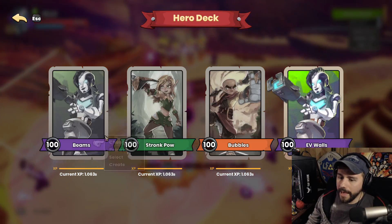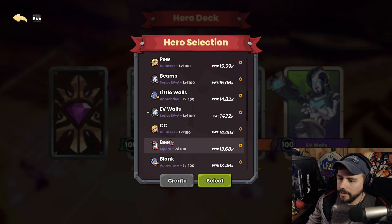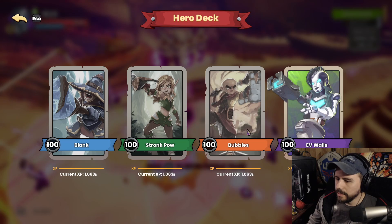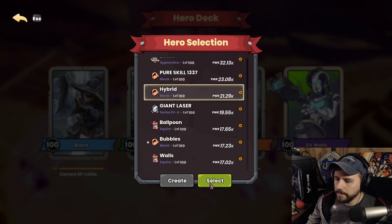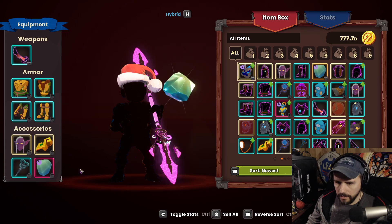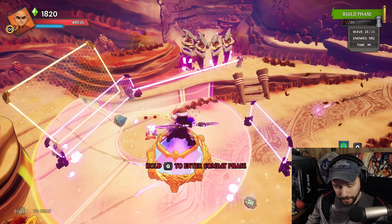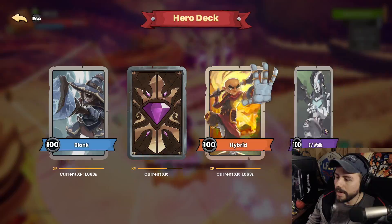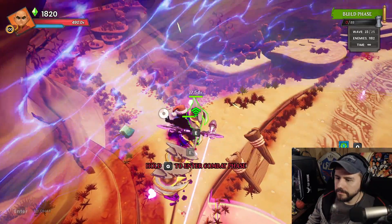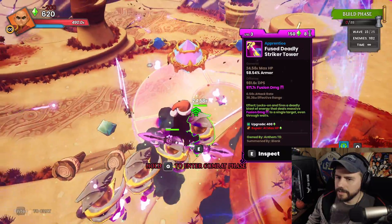I've got some mana left — I'll dump that into the DSTs. I'm going to bring my Apprentice back into the deck for the Fusion DSTs and swap in my Booster Monk here with a Speedy Gemstone. A Speedy Gemstone for this one — we don't need a Striking, we won't need that range. I'll hang out over here and put a couple levels each into our DST stack.